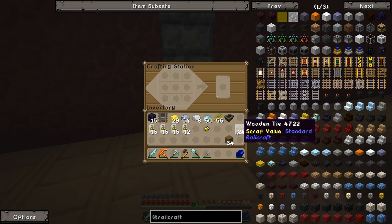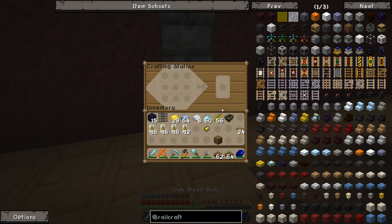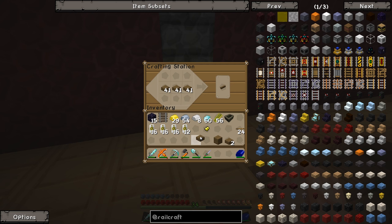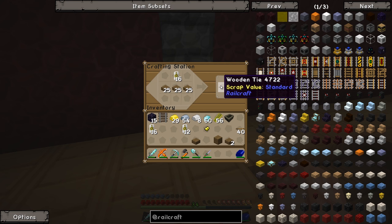Rail ties aren't cheap to make, are they? Take a lot of wood and a lot of creosote — pretty expensive. But you get a lot of rails out of each one. If you use steel as well, you get more. I've turned all my creosote tin cans into rail ties. I've got a stack of ties now — that's going to be plenty.